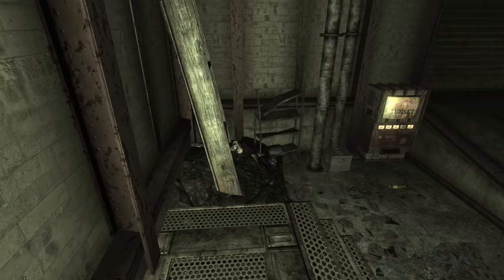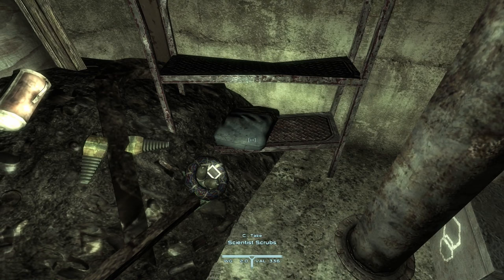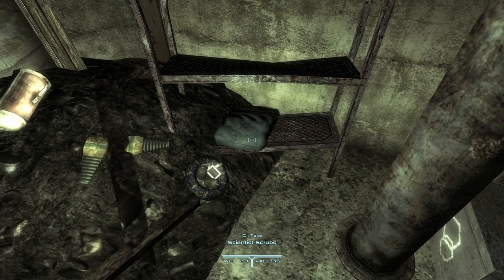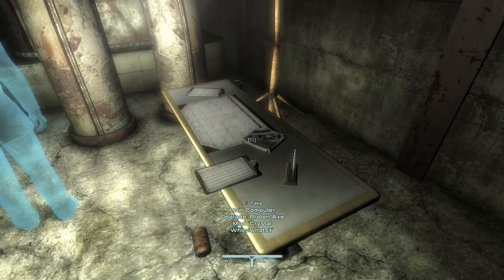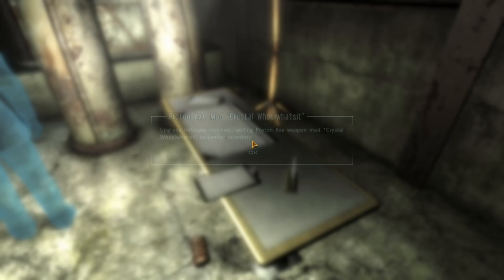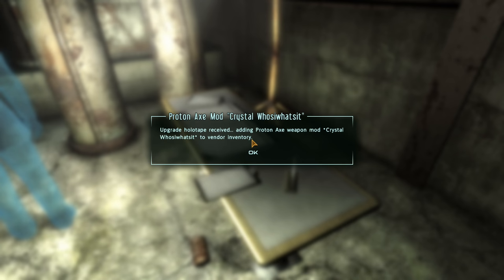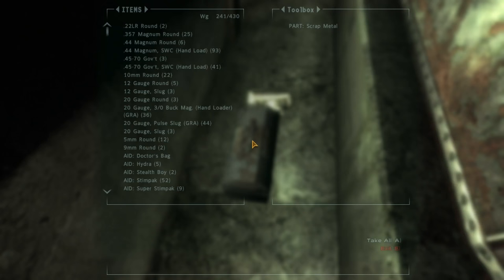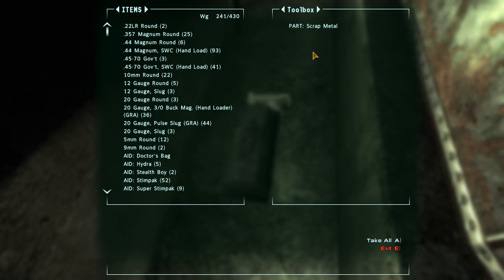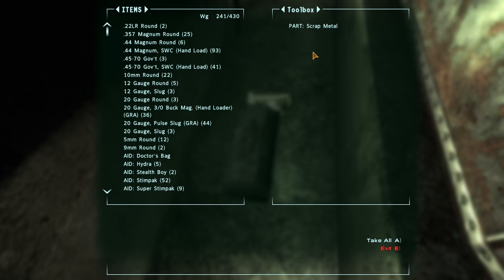While I'm here, let's just do the usual. Scientist scrubs — don't mind if I do. I've got Scoop, main computer upgrade, proton axe mod, crystal whatsit. Add proton axe weapon mod — I don't really use those. Can I just walk down here? Not really that useful though.